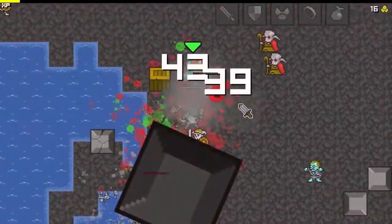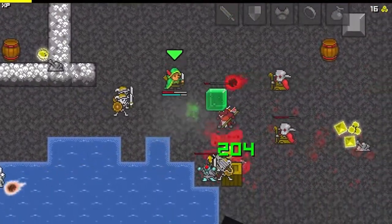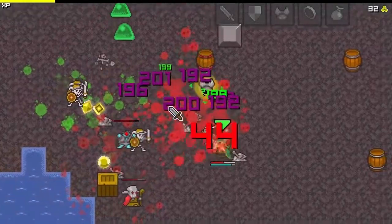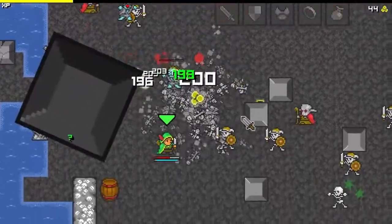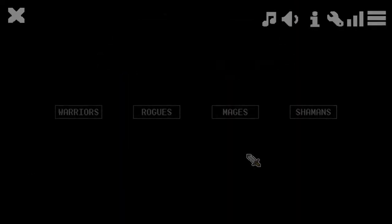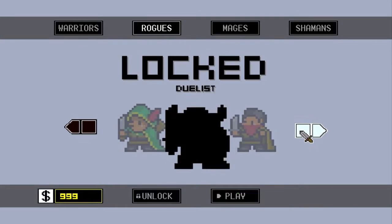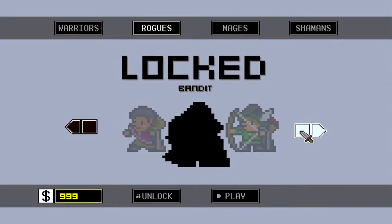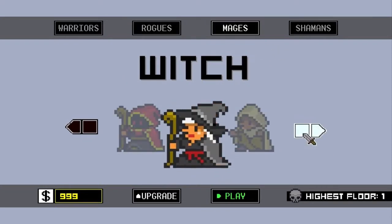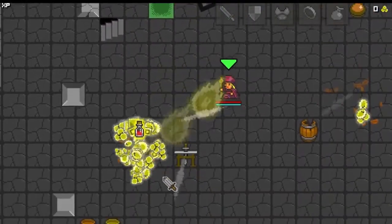Is the Rogue the one I was thinking of that hides? Yes, it is. You can pretty much just sit there and wail on enemies — you have a short range attack though, that's the downside. I swear I'm doing worse than I usually do. I still usually die fairly quickly, but I usually make it to the first boss. Let's do one more run — let's see the Priestess. There's a 50% chance I know what the Priestess does.